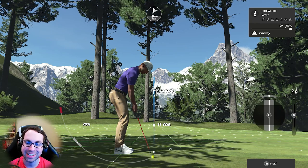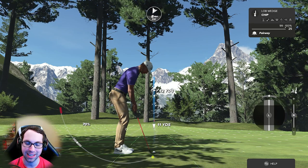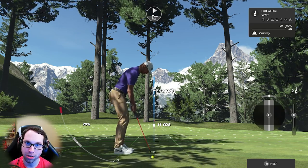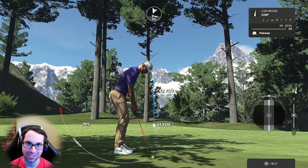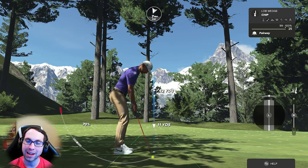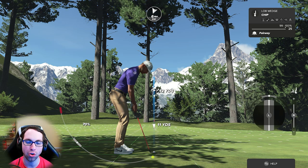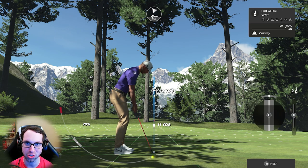If it's the other way — a right-to-left side hill lie as a righty — the ball is going to pull left because your feet are below the ball. You need to aim to the right to compensate. I'll probably do a dedicated lie angles video for 2K23 in the future, but I cover it in all my tutorial videos so you've heard a lot about it across the series already.